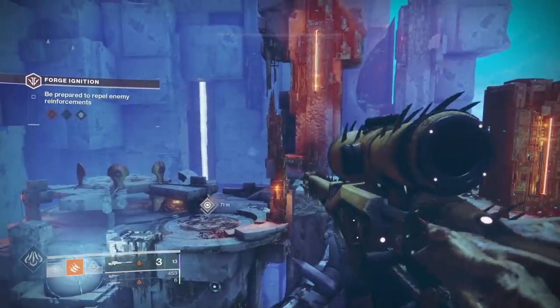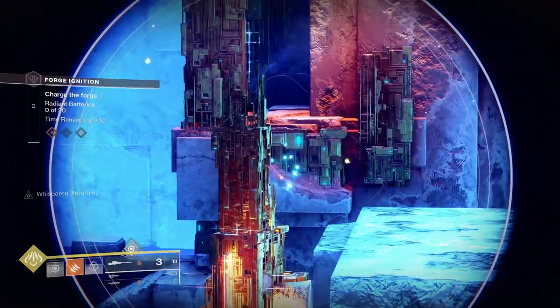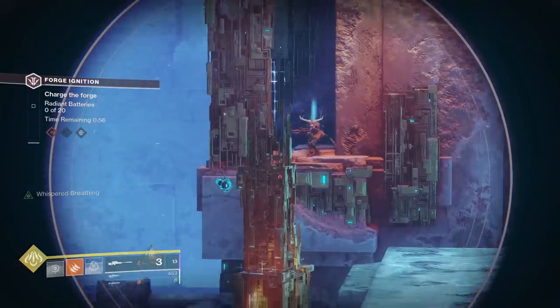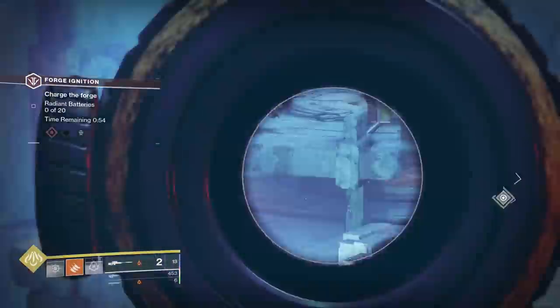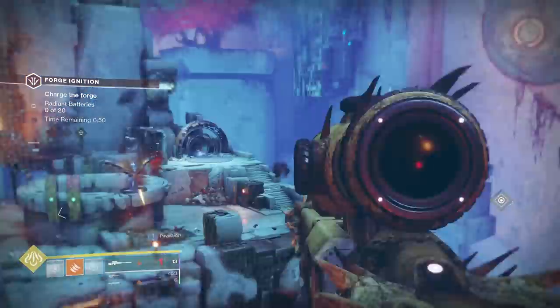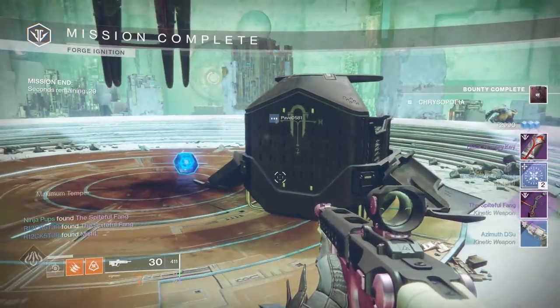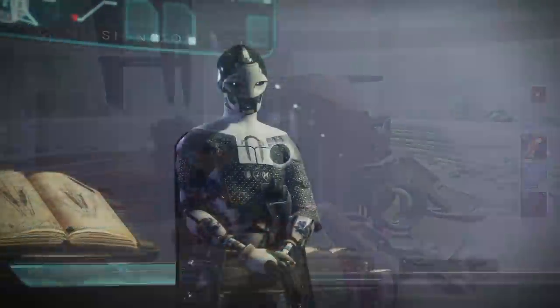For the butterfly key, locate the two drones in Izanami. One is floating around the pillar on the right island, and the other is floating around the column on the left island. Again, these spawn at the beginning of round two and only hang around for about 20 to 25 seconds, so be ready for them. Pick up your key from the crate and we're ready to craft a mold to open the final lock.